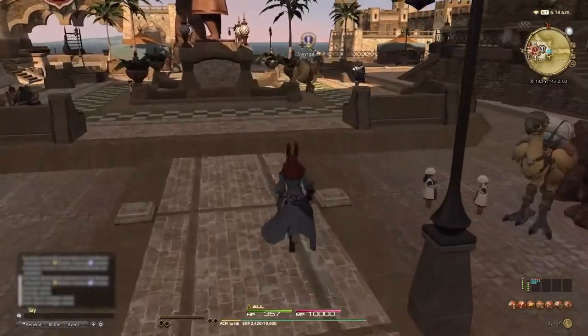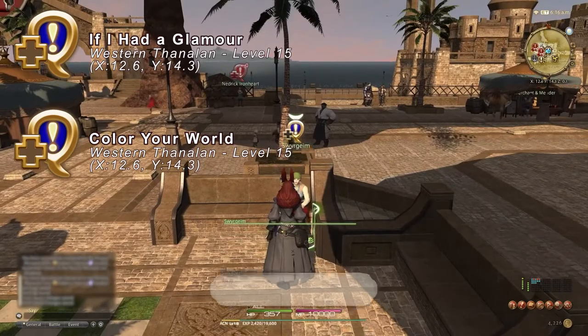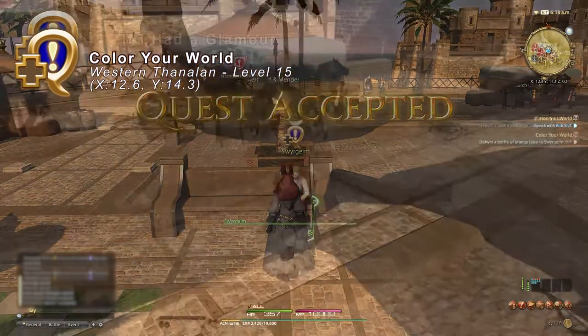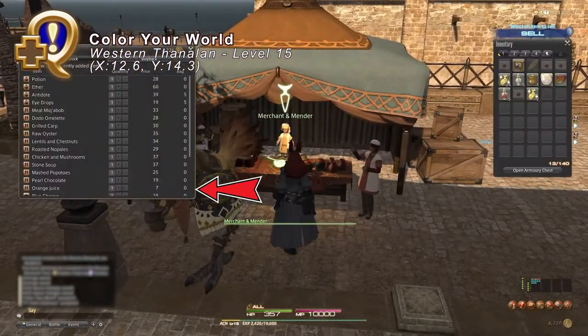To unlock Glamours and Dyes, you will need to be at least level 15 and go to Vesper Bay to talk with Sveagim to pick up 'If I Had a Glamour' and 'Color Your World.' Both of these can be completed quickly within Vesper Bay. For Color Your World, you will need to give Sveagim a glass of orange juice, which you can purchase at a vendor very close to her for only 7 gil.